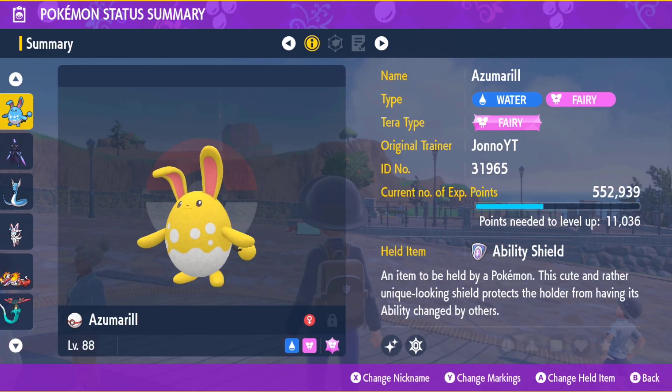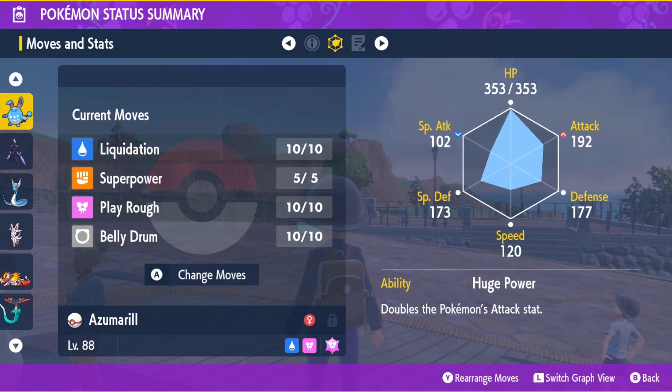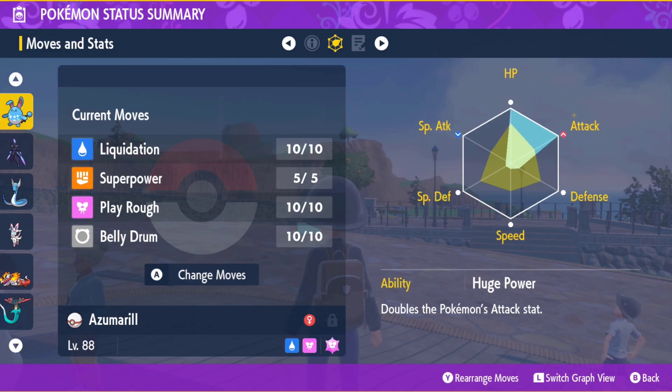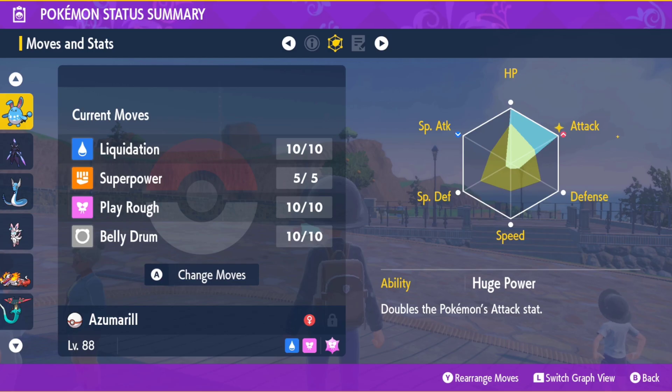It was hard to find the ability shield, hard to find the items to change my ability, hard to find the berries to remove my EVs, and difficult to understand the difference between muscle feathers and protein. I tried to put all of that information into this video to give you the best chance possible to sit down with one video and by the end have your perfect Azumarill. For now this is my perfect Azumarill — I did everything I possibly could with the money I had and the berries and items I had saved up from different Tera Raids.